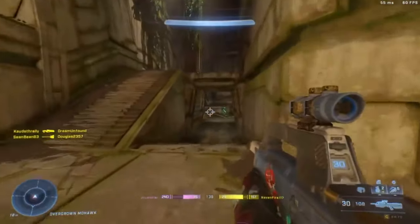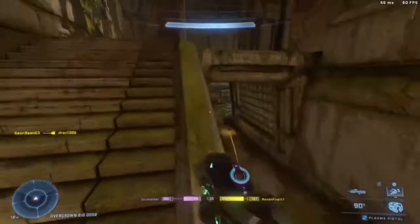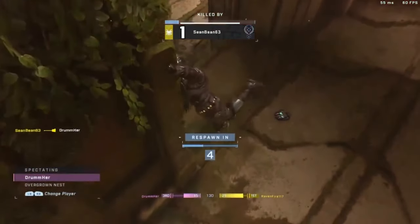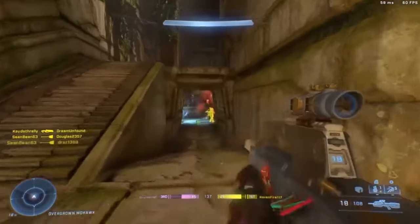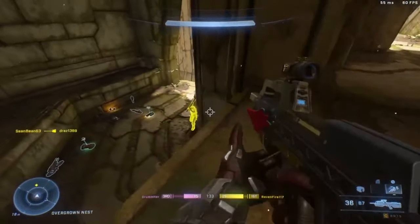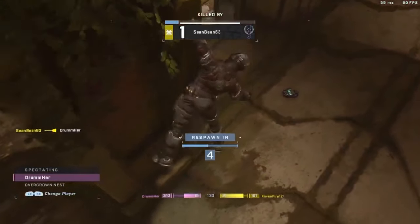The Gravity Hammer has been a tricky thing for 343 to balance in Halo Infinite — some physics were off, and the damage has been weird. Post Season 5, if you were within damage range at all you'd take full damage, with no drop-off, making it an all-or-nothing weapon. The values are now set at a halfway point between pre-Season 5 and what it has been in recent months. Hopefully this patch puts the weapon in a better place.